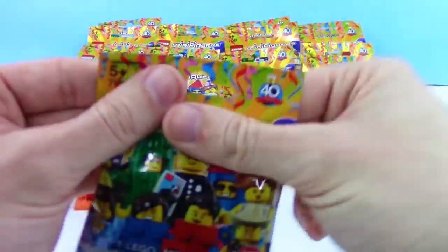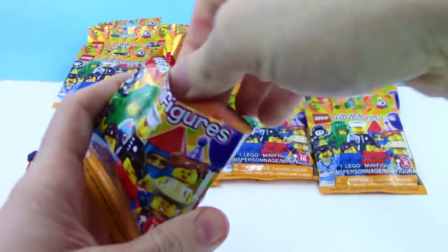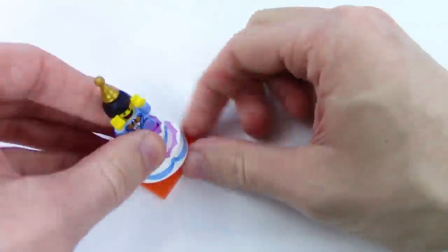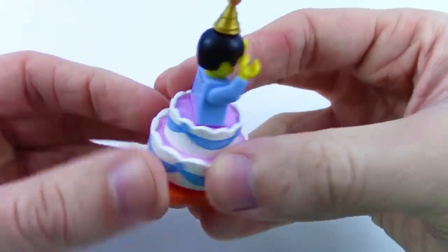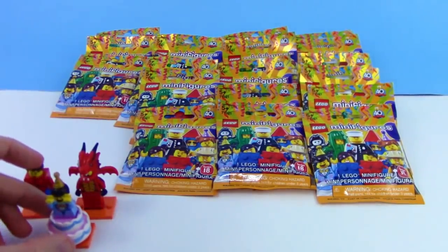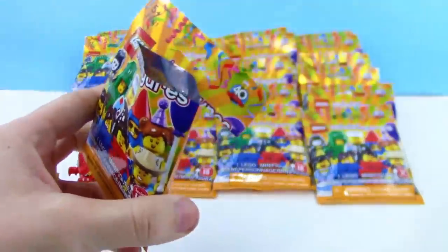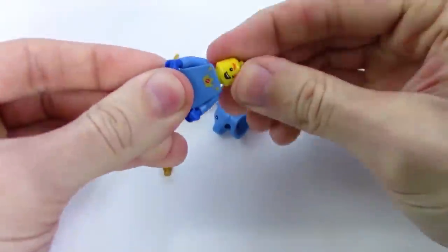The recent sets have been okay for me, but this series just redeems everything — it's back to normal. We got another costume guy — looks like he's wearing a suit and jumping out of a birthday cake! Kind of like a celebration for Lego's 40th anniversary. This is a really good set. Next one looks like a unicorn costume — awesome!